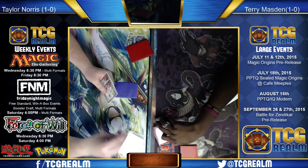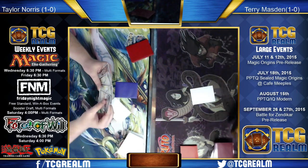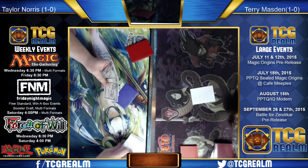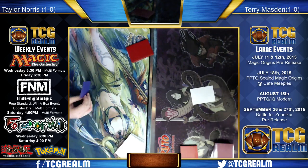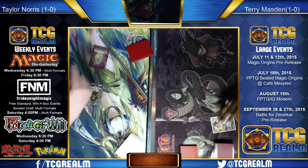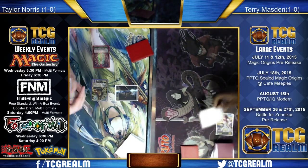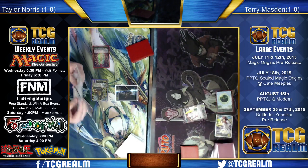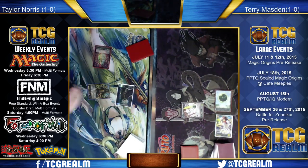Turn — Phil's going to shuffle that away and get a new draw. Jessup doesn't have a copy of Nissa in hand. So we might have the Vastwood here in just a moment, searching up a forest. Maybe not.